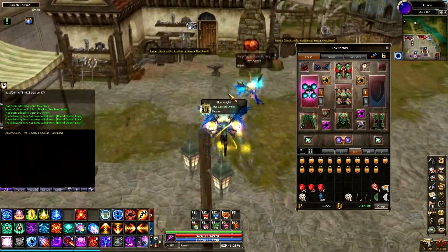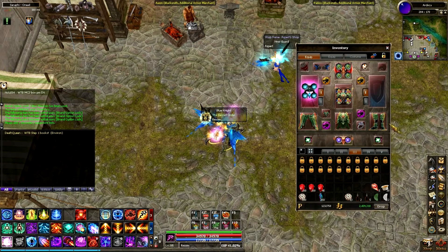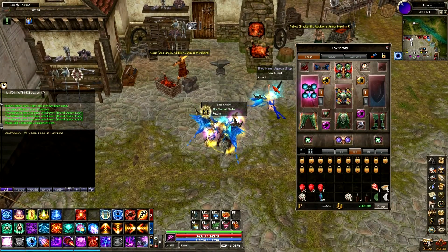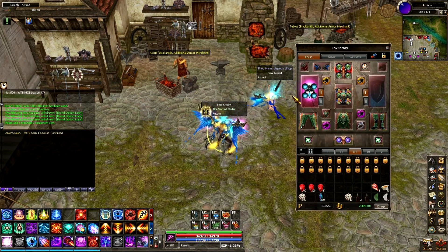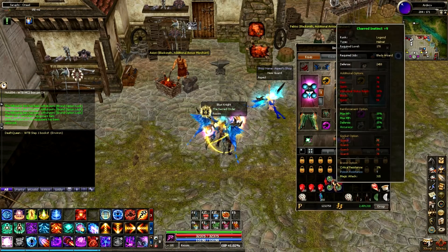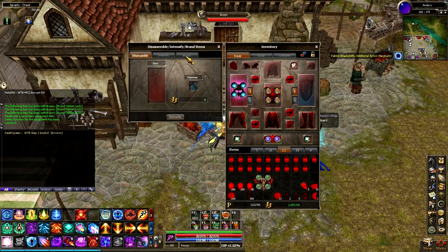You're probably wondering what I'm going to be branding. People are very secretive of their inventory and HP, but I don't care — I don't have anything to hide. I'm going to primarily focus on branding my DK set since I do more DK than anything else, and they did bring back the 5v5 Coliseum so more brands there is better. I'm not going to use a brand lock on my twisted fate orb because eventually I'm going to replace it — I'd rather use brand locks on stuff I'll keep for a while.